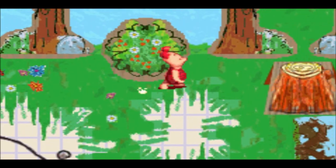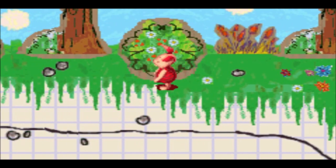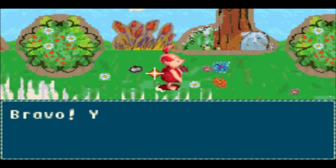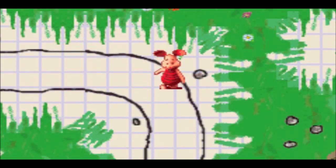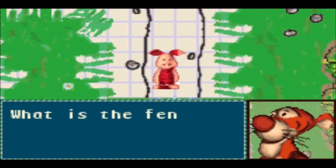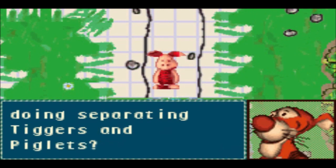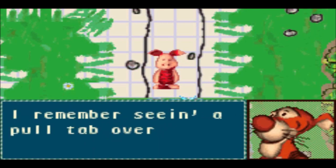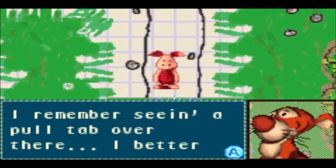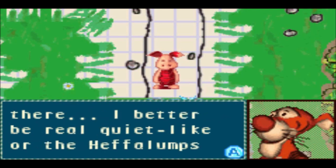I almost thought the cookie was going to go out of bounds, but it just bounced all over the place. Either way, now we've found every single cookie in here. One thing that's a little odd is that there's no victory fanfare when you manage to obtain every single cookie in each area. Something tells me we're going to be playing as Tigger in one of those segments.